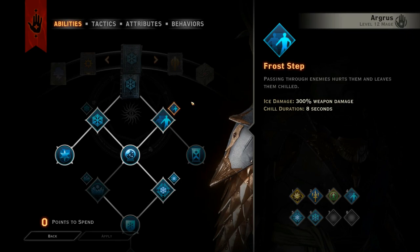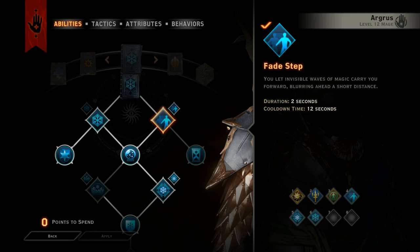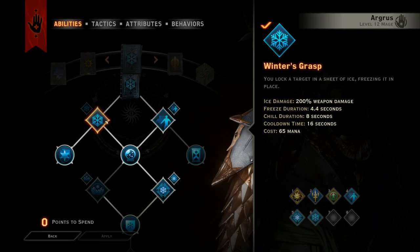From Ice, I got Fade Step and Frost Step, so that I can hurt enemies and also get closer to them more quickly. That seems like it would be good, because as a knight enchanter I don't have that awesome chain ability Warriors have. So this way I can go to the enemies quickly.